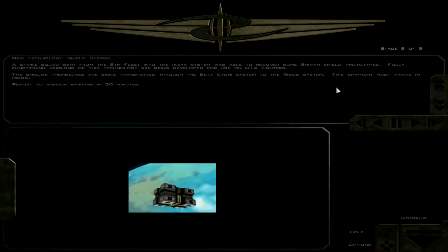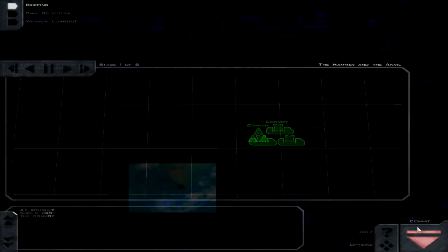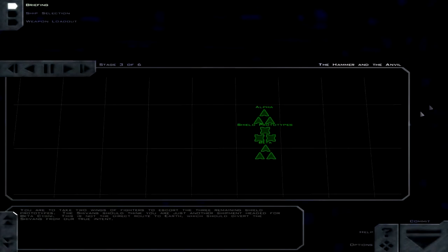A strike squad sent from the 5th Fleet into the system was able to recover some Shivan shield prototypes. Fully functioning versions of this technology are being developed for GTA players. So it looks like that entire mission was a waste of time because they got the shields anyway. This shipment must arrive in Ribos - report to mission briefing in 30 minutes. At roughly 1400 hours, a large convoy carrying one of our newly developed shield prototypes was deployed. It was expected that the Shivans would attack the convoy - and they did. The convoy was a decoy.